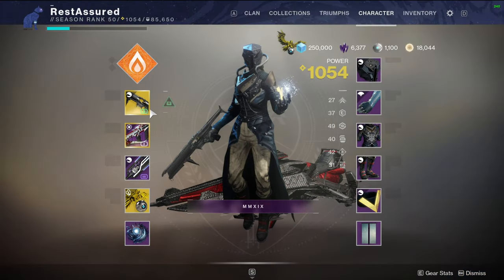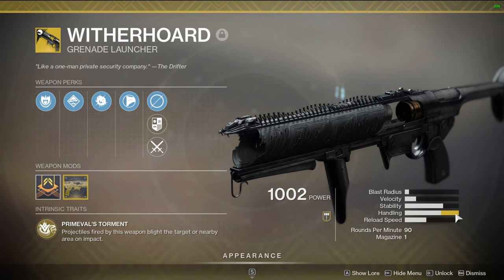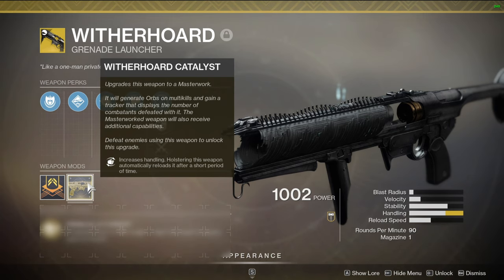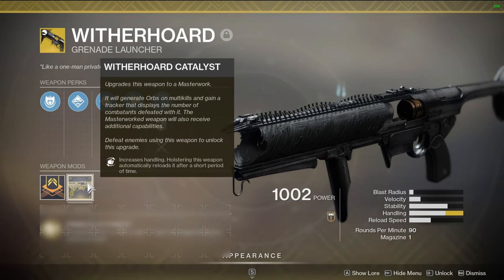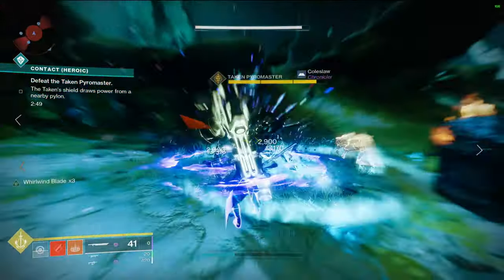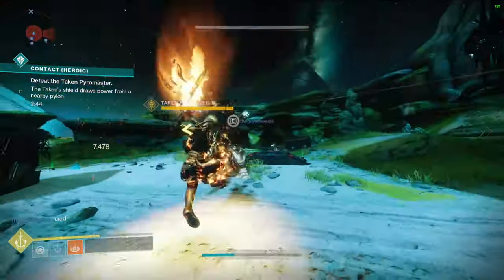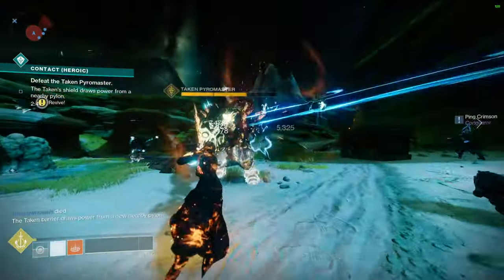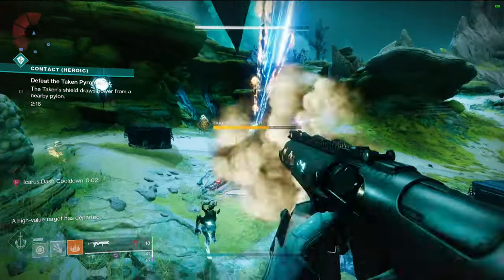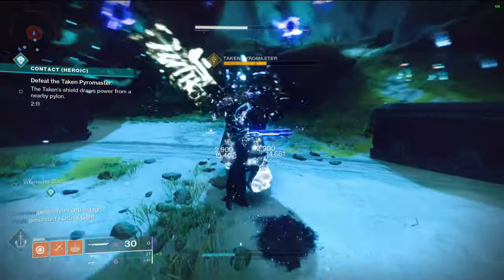So what you probably all came here for is what the catalyst actually does. As you can see in the handling bar, it increases handling to max and makes the gun very snappy to use. It also adds Auto-Loading Holster, which is going to make the combo a lot easier. This allows you to shoot, swap really quick over to a sword or any other power weapon, start doing damage with that, and the Auto-Loading Holster reloads the gun. You can swap back really quick with the improved handling, shoot another one, and keep repeating it. This is a very good catalyst for the weapon, as the reload speed for the gun was extremely poor, and this works out a whole lot better for the combo you can pull off with this gun and other power weapons.